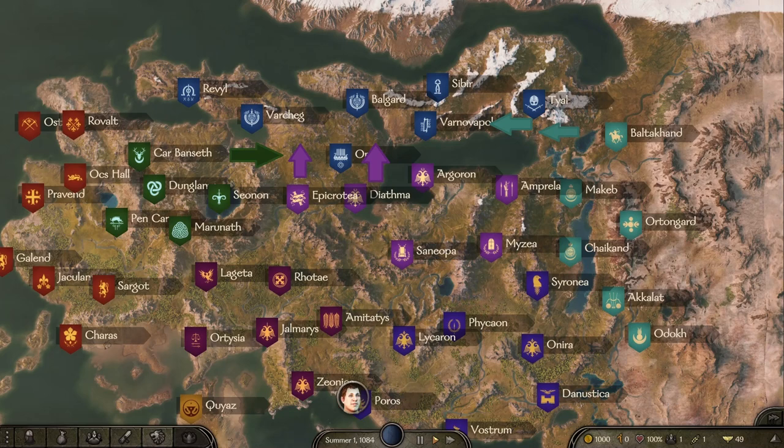If you're going to expand as a kingdom, my recommendation is to fight the Khuzaits, because you can build a long, well-defended kingdom along the outskirts of the adventure map. If you take all their cities you'll have a very good kingdom. Going against the Northern Empire or Battanians will put you in the middle of the map, attacked on multiple fronts. My best strategy advice is to wait until the Khuzaits are attacking the Southern or Northern Empire, then attack them too and take Baltakan to the north.